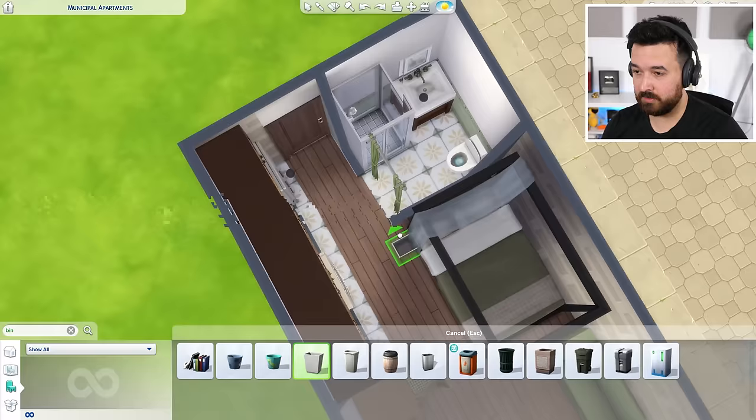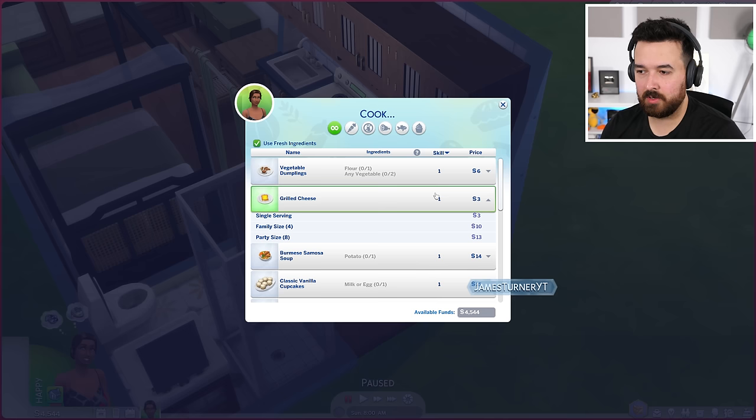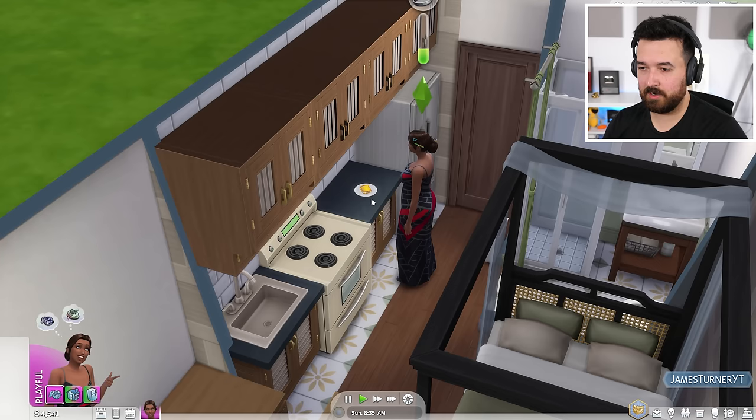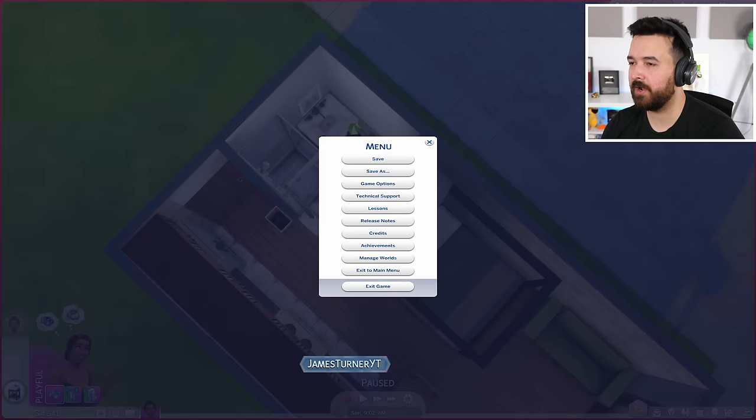They don't have a bin — I guess it goes by the door, that should work. I should play-test this. Let's just cook some food. We can get to the fridge and the bin isn't blocking us, so that's a good sign. If I say clean up, go to the bin and go to the sink — all good. I should test the bathroom too: toilet works, sink works. All good.